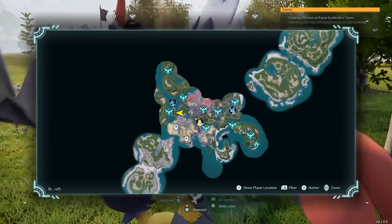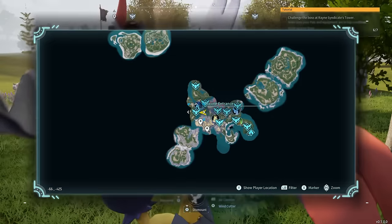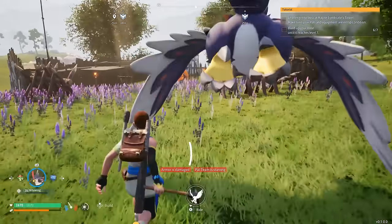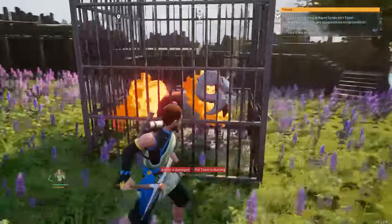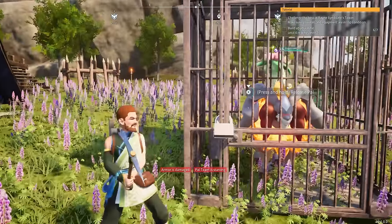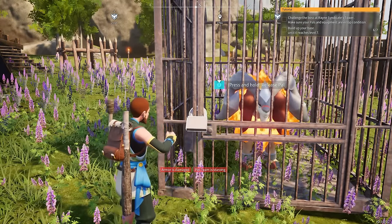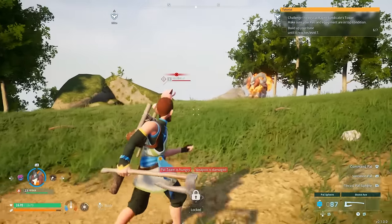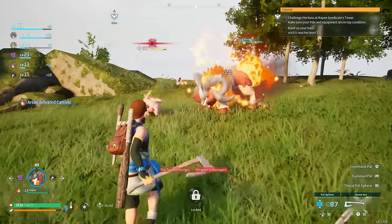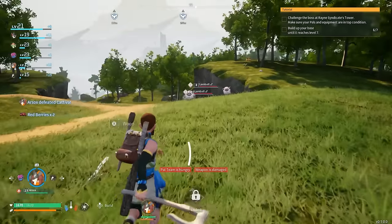For this first pal, it's located right here on the map and it's really easy to get because all you have to do is open up a cage. It's called Arsox and it's a great pal — you're able to ride it too. Just free it from the cage and you'll automatically get it. You also get some flame organs when you free it, and all you have to do is make the mount.